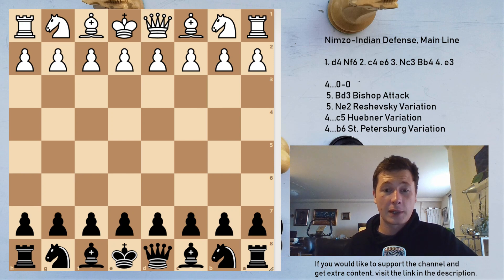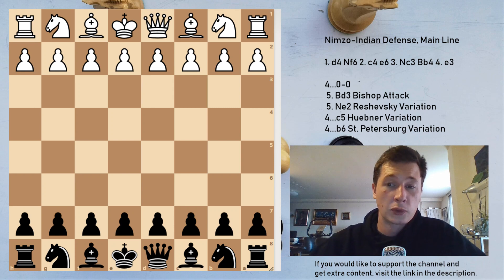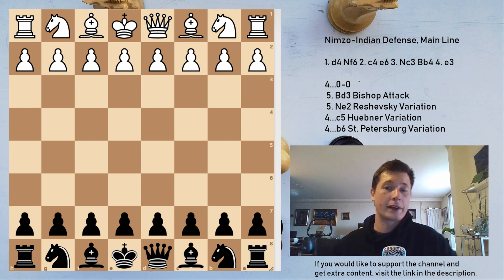Hi everyone! Stjepan here. Today I'm going to continue the series on the Nimzo-Indian with the main line, the move e3 on move 4 for white. If you haven't seen the introductory video on the Nimzo, please do. There I have explained the basics and the main opening ideas for both sides. Let's get into the main line of the Nimzo.